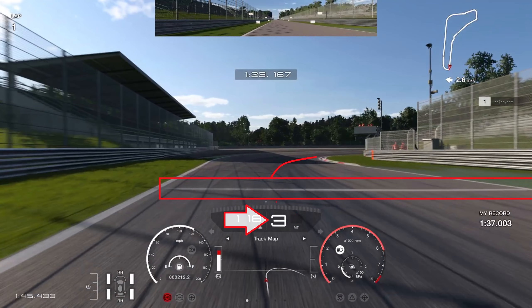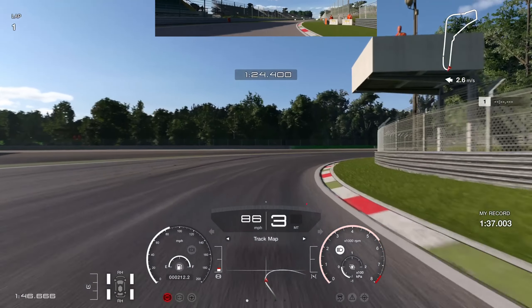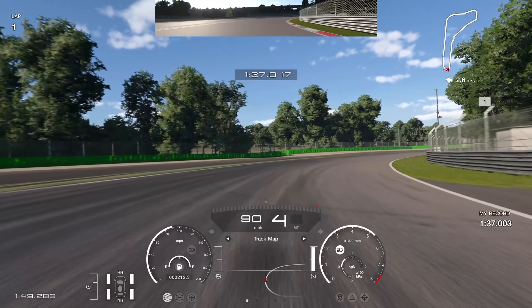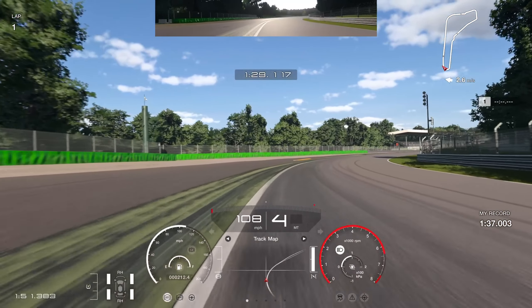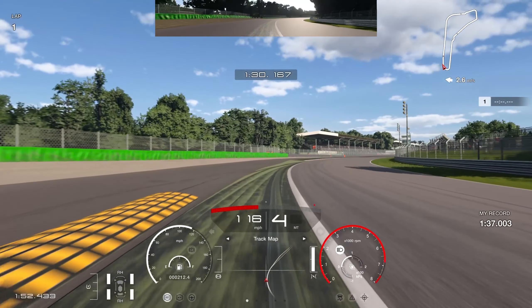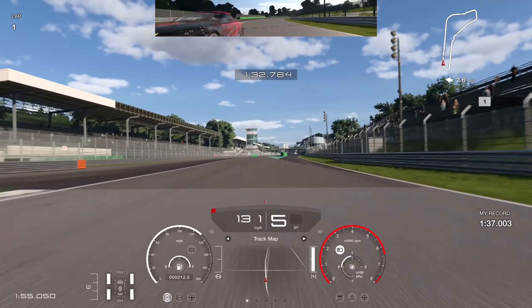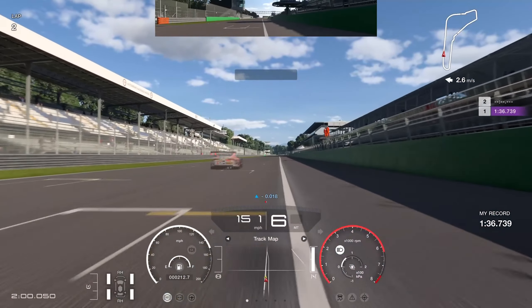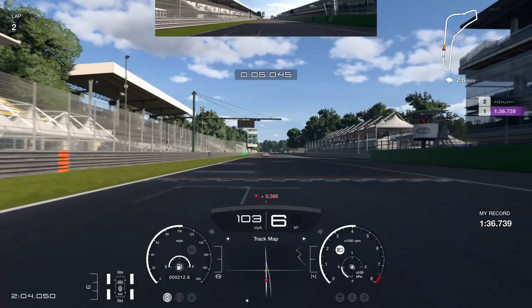Go down to third gear just before the white line across the track — that's going to rotate the car into the corner. Then be very patient and when you feel the grip and the rotation, go up to fourth gear. Stay on the power all the way — you can actually let the car run a little bit wide here because as it reaches the full width of the track it grips up and you can carry the momentum. Go to the right-hand side of the track for the shortest line over the finish line. We go over in 1:36.7.